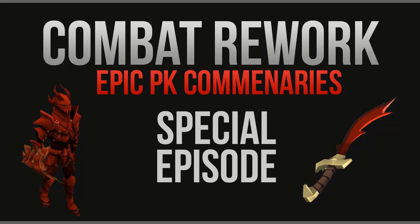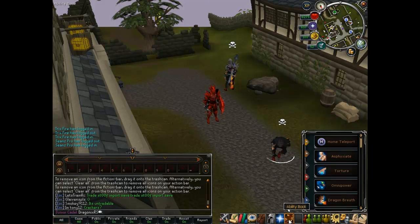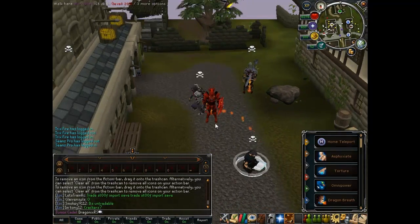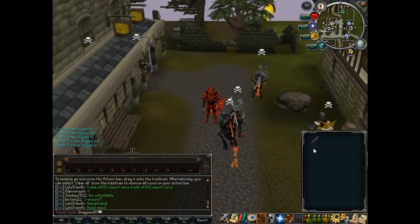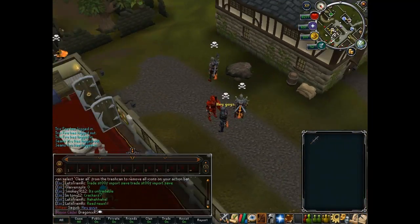DRAGONIXRS here, and today I'm gonna be setting an ability bar for upcoming fights — fights where I'll be using shields and God Swords and switching between the two, and possibly a fight with Smokey9112. Though I doubt it will happen, if it does it would be really cool.